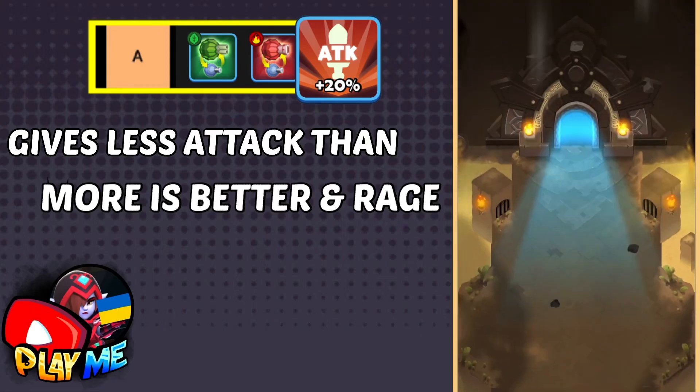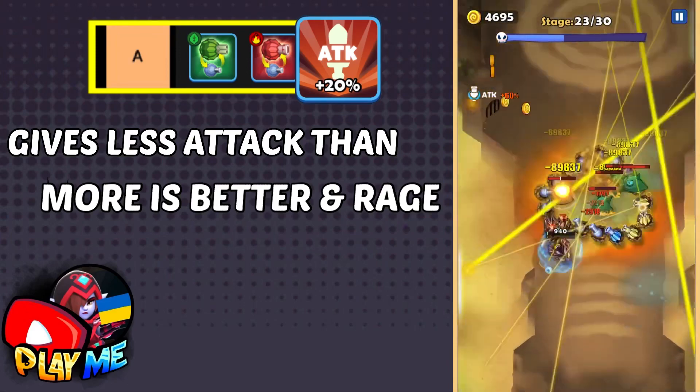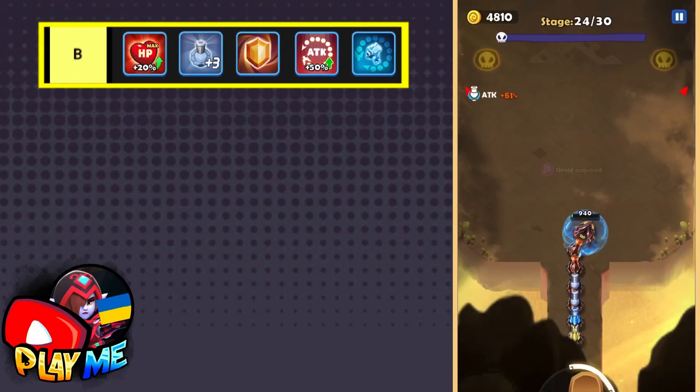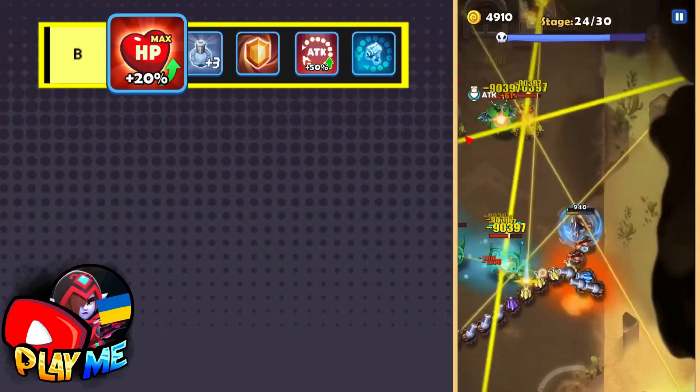Attack Up is also rated as A-grade because these skills give you higher attack. To get that higher attack you'll need more tails and lower health, but the higher attack increase will help you more overall.